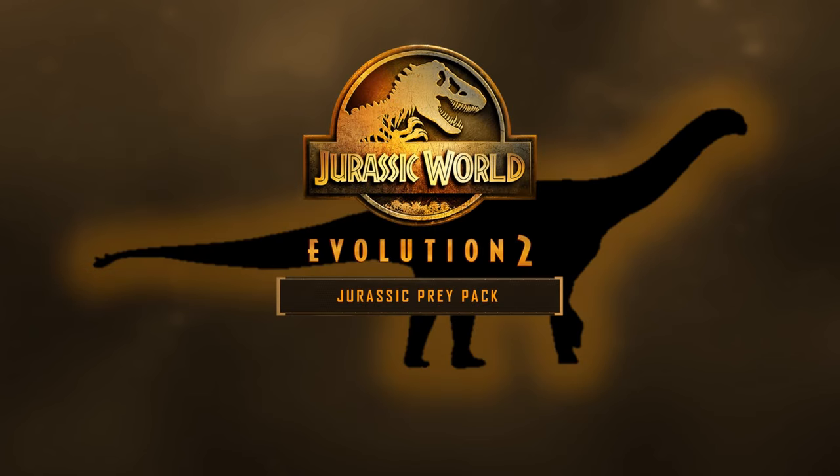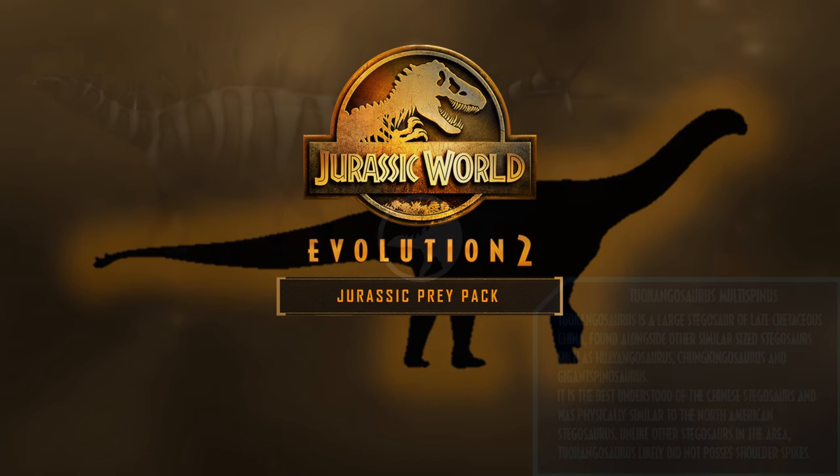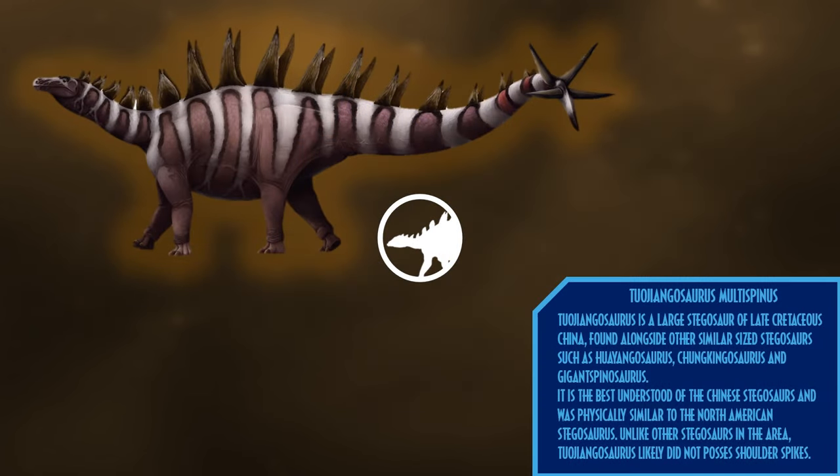Moving on, we have the Jurassic Prey Pack. Tuojiangosaurus is a large stegosaur of the late Jurassic in China, found alongside other similar-sized stegosaurs such as Wuerhosaurus, Chunkingosaurus, and Gigantspinosaurus. It is the best understood of the Chinese stegosaurs and was physically similar to the North American Stegosaurus. Unlike other stegosaurs in the area, Tuojiangosaurus likely did not possess shoulder spikes.